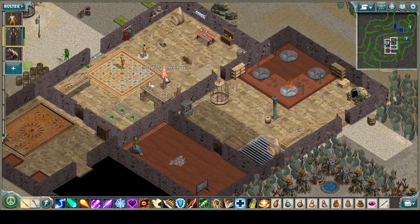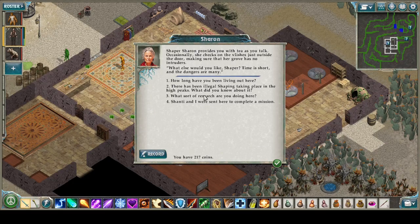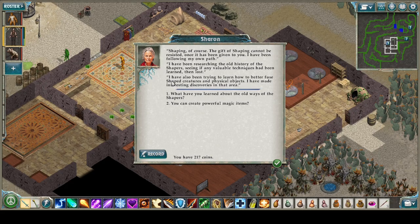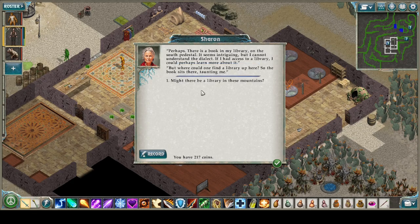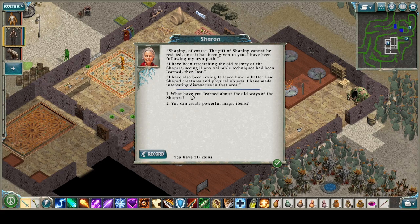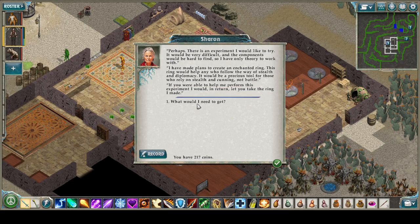What have you been cooking out here? What sort of research are you doing? Shaping, of course — fuse shaped creatures and physical objects. What have you learned? It's difficult to get interesting books out here. Is there any way I can help? You can create powerful magical items? Perhaps. There's an experiment I would like to try. We plan to create an enchanted ring — this ring would help anyone who follows the way of stealth and diplomacy. Be a precious tool for those who rely on stealth and cunning, not battle. In return, I would let you take the ring I made.